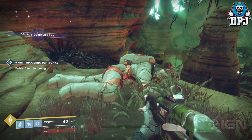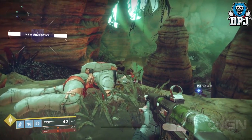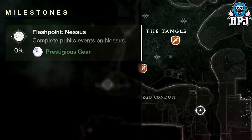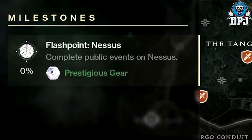So what are flashpoints? Before we get into that, it's confirmed the gear for completing a flashpoint activity is prestigious gear, which drops as white engrams. Prestigious gear in the form of white engrams — this does tie into the tweet I received.